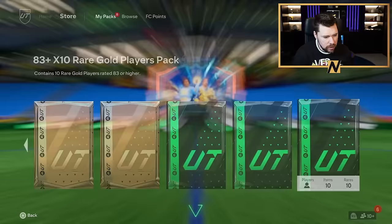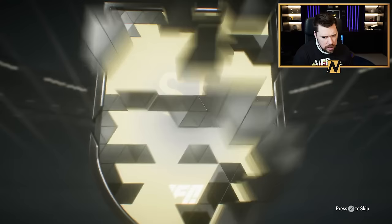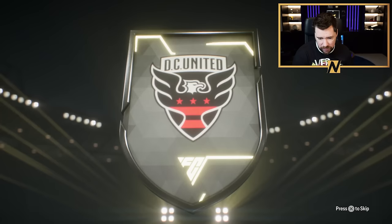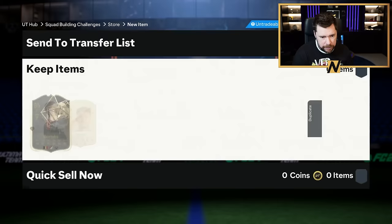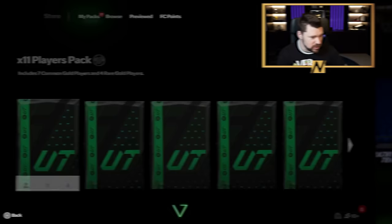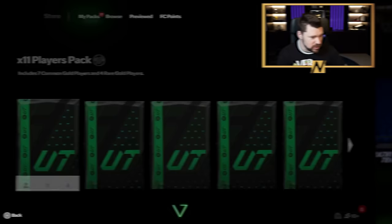We've got the 83 by 10. Here we go. Belgian — Benteke. Are we getting an inform out of it? Not a double walkout, which is awful. Yeah, that was awful. I didn't need to grind it out at all. Go on, Parejo. Ah, Tiago — never mind.